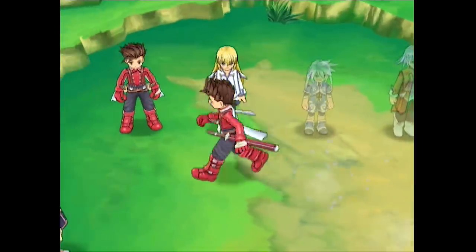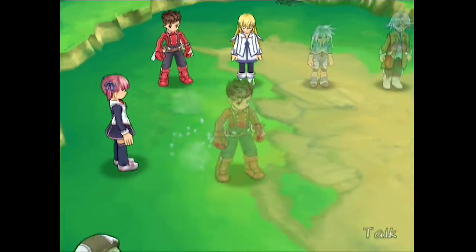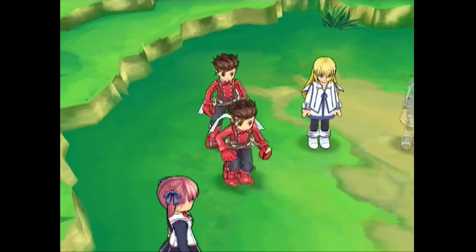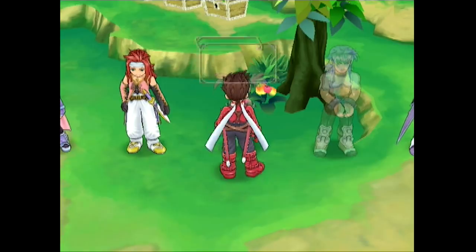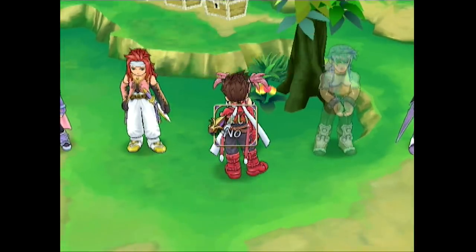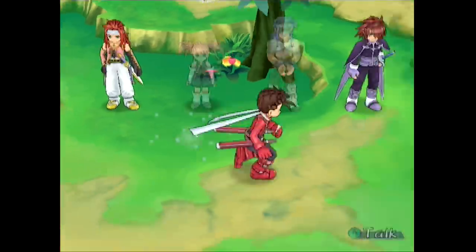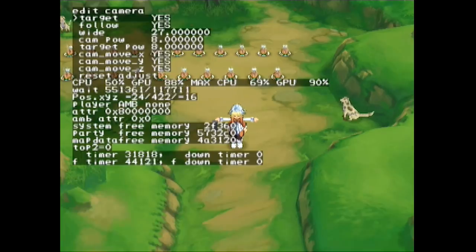There are a lot of different things you can do here. You can edit the camera — you can have it not follow you. It's a stationary position, watching you go close. You press L and you have some additional options: subject depth, collision.